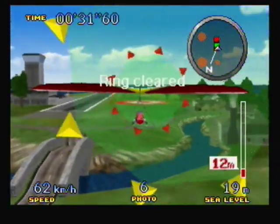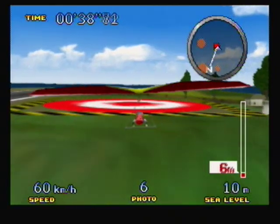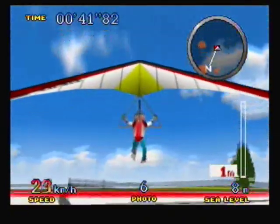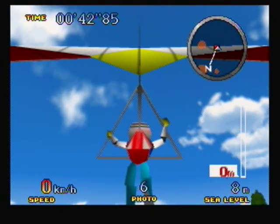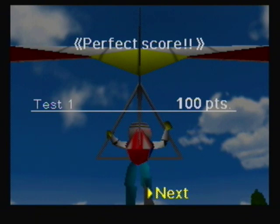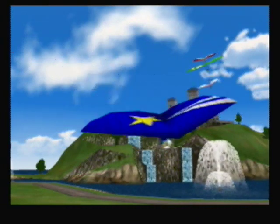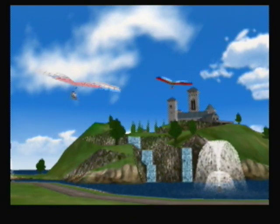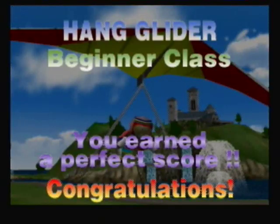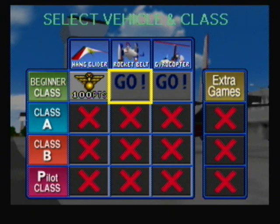Now for the landing. The best way to land is first get as close to the ground as you can without crashing, then as you approach the target, press the A or B button as soon as you get into the target and try to push yourself into the middle. The closer you are to the middle, the higher you'll score for landing accuracy. Landing impact basically determines how softly you landed. I actually got a perfect score there, which I'm kind of impressed by because I'm not that consistent with the Hang Glider, even though I think it's one of the easier things to do in this game. We got a perfect score — you don't really get a reward for a perfect score right now, but you do later on.